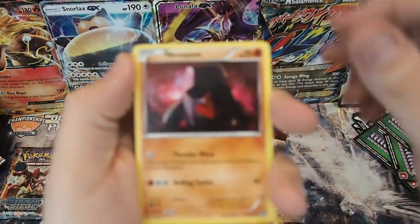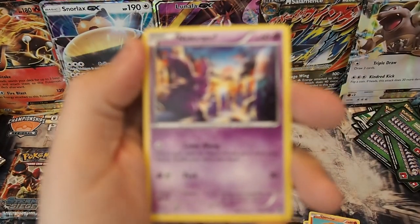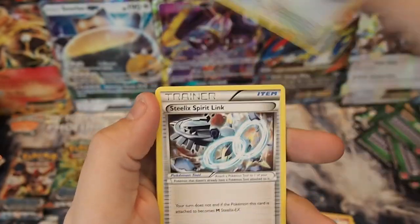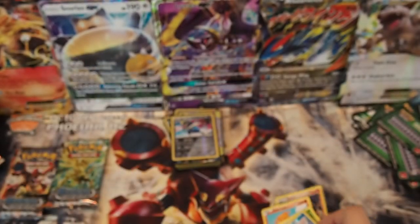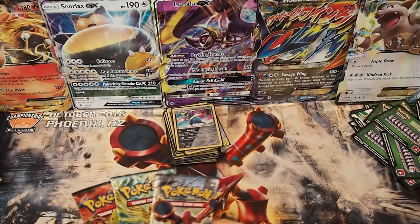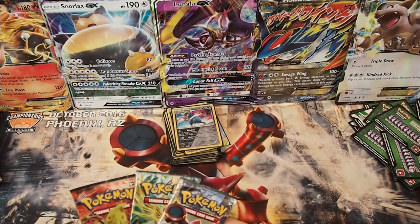Pack thirty-two: Nosepass, Chimchar, Nidorino, Clonchler, Fletchling, Steelix Spirit Link, Rapidash, Nuzleaf, Reverse Bergmite, and a Pyroar regular rare. I do apologize, guys — a camera cut off on me with one of the packs and it didn't record. I tried to do this in one shoot.